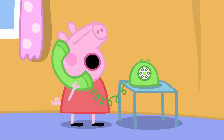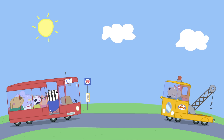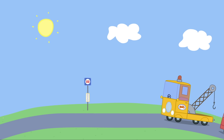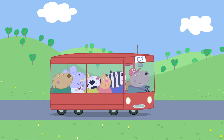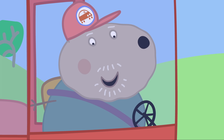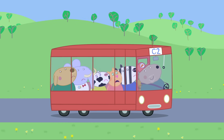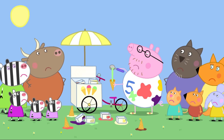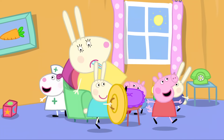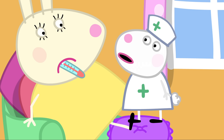Grandad Dog's breakdown service. Miss Rabbit is ill. Can you drive a bus today? Of course, Peppa. All aboard! Mummy Sheep's car has broken down. Grandad Dog's breakdown service. Can you rescue me, please? I'll be straight there. We would like to apologise for any inconvenience this may cause to your journey. Driving a bus is quite hard. Selling ice cream is quite hard. Running a supermarket checkout is quite hard. I'm feeling better. Can I get up now? No. You must lie very still. But please keep breathing.